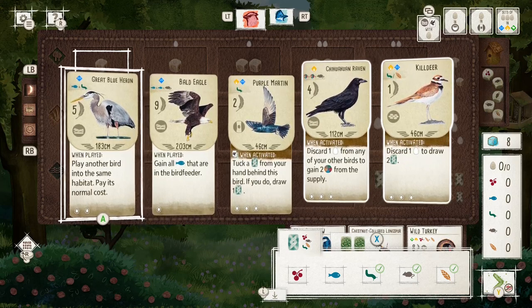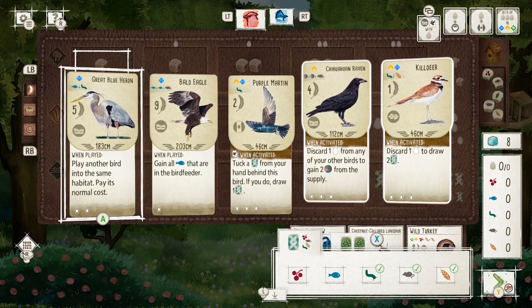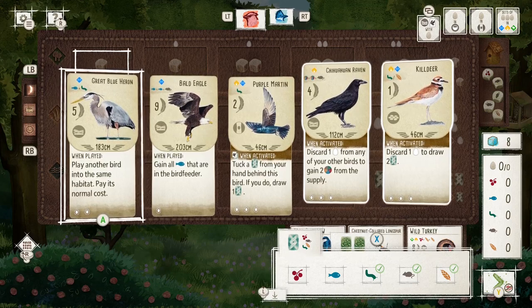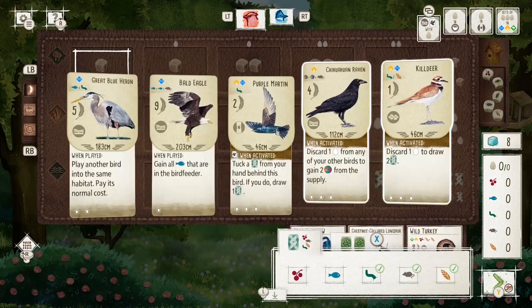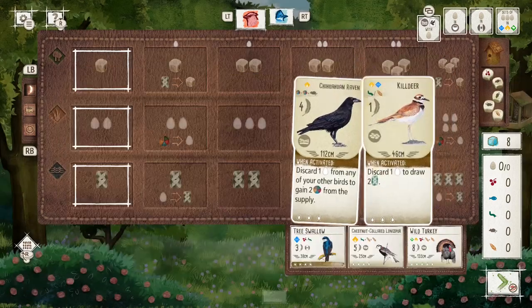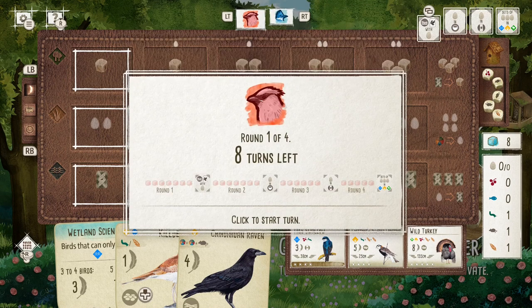The heron in particular has that double bird power, allowing you to play two birds at once. When you know you can easily get food, your turns are limited in Wingspan, so to make the most out of a single turn by playing two birds at once it really can help maximize your score potential. But really when you have birds like this at the start, you have to prioritize getting them down as soon as possible to start working the engine. In the end I do choose to just keep the two of them.